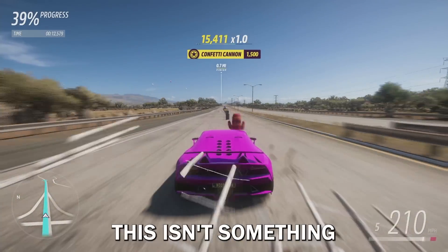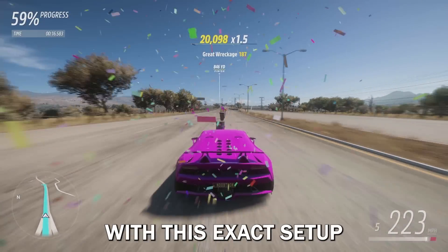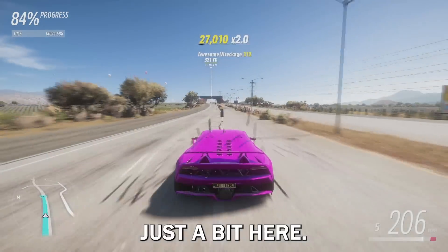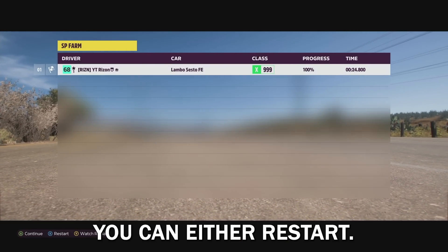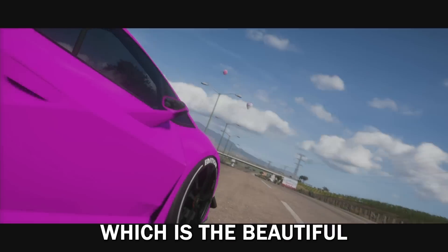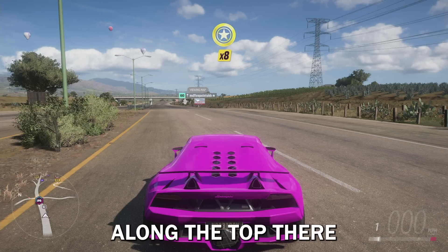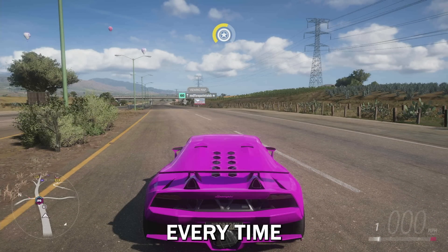I don't know why Forza has yet to change this — through all the updates they've done to the game, this isn't something they've fixed. It's gonna get you about nine to ten skill points with this exact setup every single time. Those skill points are gonna be important as I'll show you in a bit. Do this race a few times — when you get to the end screen you can either restart, and it'll still save all your skill points, or continue out of it. Either way, it's not gonna erase the points from the last race; it just lets you keep stacking them up. As you can see they're counting up along the top — all the way up to nine again.